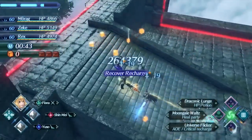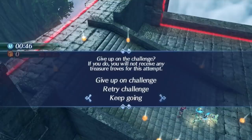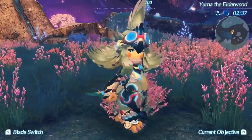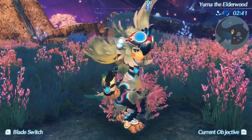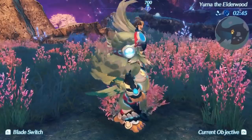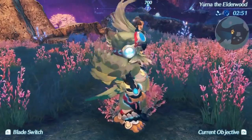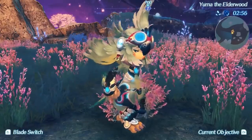I think that's going to cover it for this video. I hope you guys managed to learn something and if you really want to use Finch, learn how to use her the most effectively in whatever situation you choose. I still don't think Finch is very good, but you can make anyone work in this game, and that is one of the things I love about Xenoblade 2. If you enjoyed this guide please be sure to like, comment, and subscribe to the channel, and I look forward to making wonderful guides for you in the future. Thank you all so much for watching and have a blessed day.